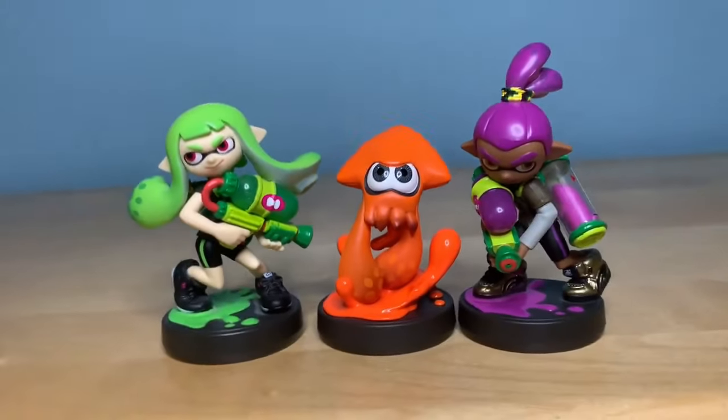Now last but not least is the Smash Bros. amiibo. If you've been living under a rock, Inkling was one of the first characters announced for Super Smash Brothers Ultimate, so of course she had to have her own amiibo. Here we have it — the last amiibo to look at, the Inkling Smash Bros. amiibo. There's that line — I knew it. It's running on almost half an ink tank, so I'll actually raise that a bit on the ink tank tier list. Really nice design, pretty glossy, really nice feel to it. That is the Smash Bros. amiibo.